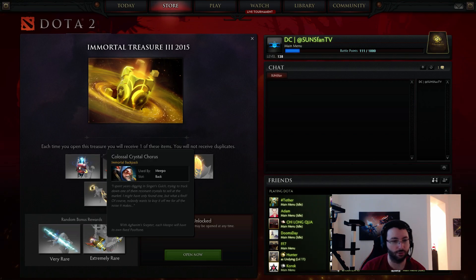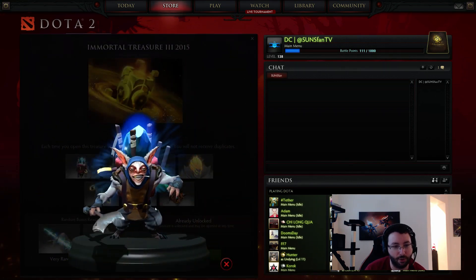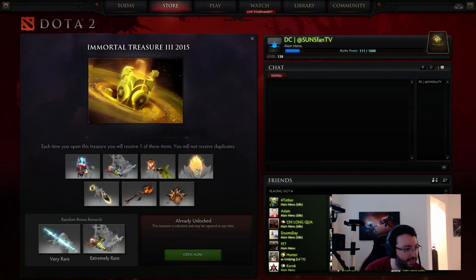Alright, so first things first, the Colossal Crystal Chorus, which is a Meepo item. It's this glowing thing on his back. It comes with a custom poof ability.